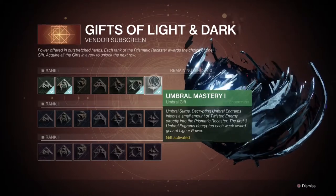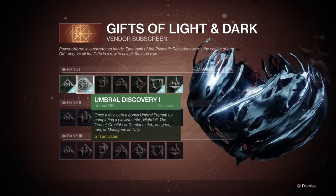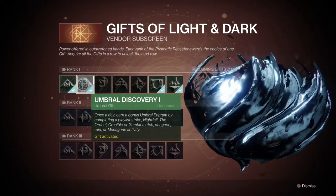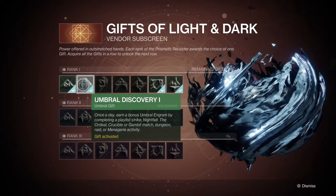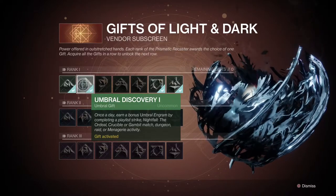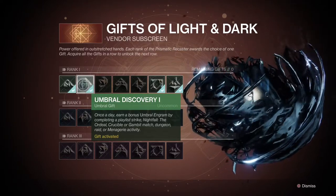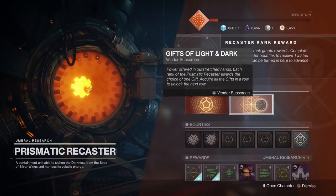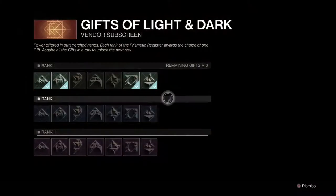The next one you'll want to unlock is Umbral Discovery. This will give you a free Umbral Engram by doing a playlist activity — Strike, Nightfall, Crucible, Gambit, Dungeon, Raid, or Menagerie. You'll get one Umbral Engram per day by doing one of those activities. And the more Umbral Engrams that you get, the more Twisted Energy is going to go into that Prismatic Recaster because of the Umbral Mastery gift.